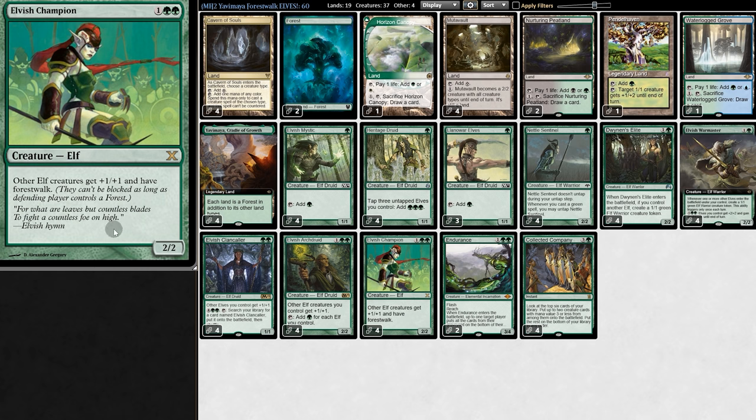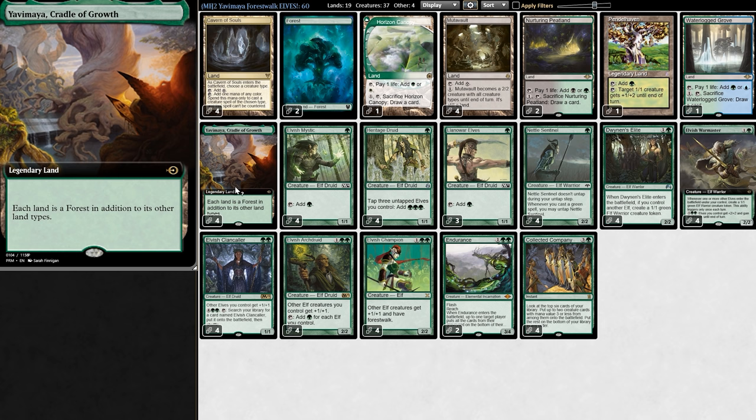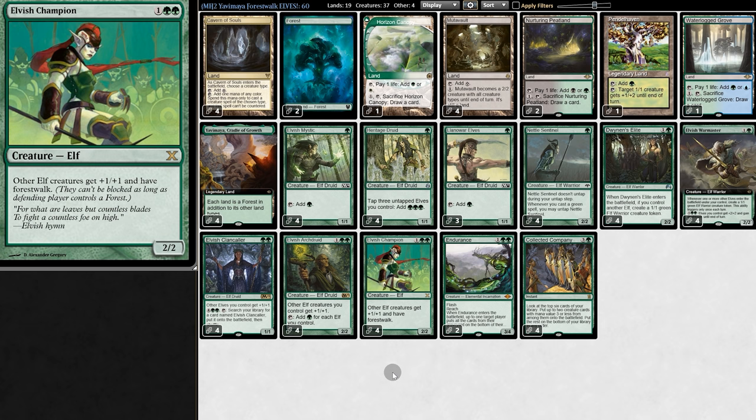For only three mana, it's a 2/2 that gives our elves plus one, plus one and forest walk. With Yavimaya, all of our creatures are unblockable, and this means we don't have to wait to attack. We can start chipping away very early, which makes elves much more consistent and much, much faster.